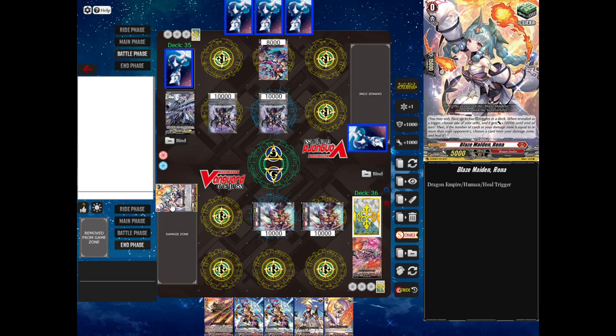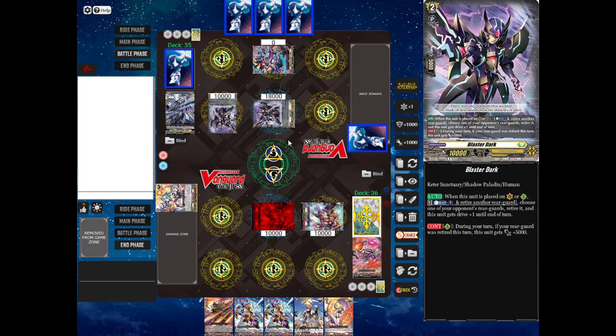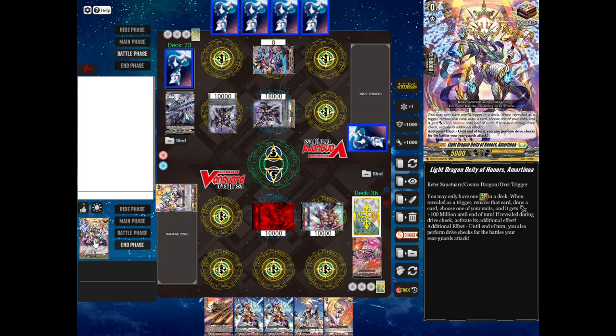Now it's my opponent's battle phase. My opponent will attack my Vanguard with Blaster Dark boosted by Lizana for 18,000 power and two drives. I think I'm going to go with no guard on that. Opponent will drive check the first time — no trigger. And the second time, it's the Over Trigger. Everyone hates the Over Trigger — I think it's very funny, but it is an extremely controversial card. Instead of giving 10,000 power, you give 100 million power to somebody. Given that my opponent's Vanguard attack is already hitting, he's obviously giving it to Blaster Dark on the rearguard. You remove the Over Trigger from the game instead of adding it to your hand, then you draw a card and give one of your units 100 million power.